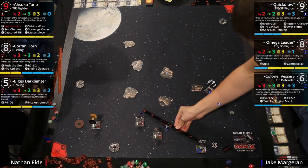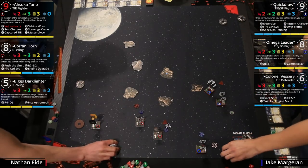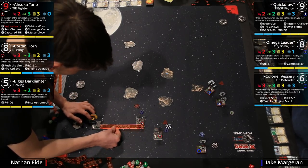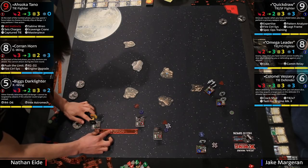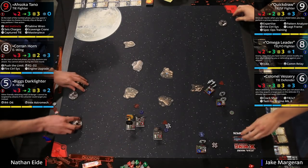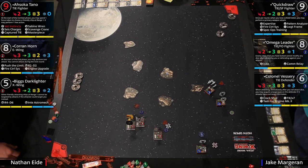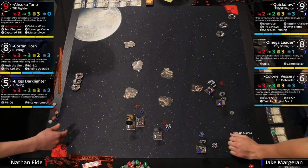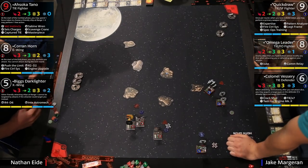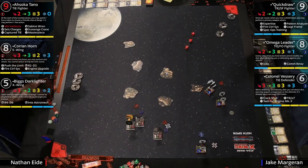Alright, we're getting right into this. The TIEs are positioned up top — they've got a good approach. Ahsoka is way back there, Biggs is moving up to bump, and Corran is right out front. I've seen this out of Nathan a lot — he throws Corran into the mix and soaks up some fire, then runs away and regenerates shields. Based on the position it looks like Quick Draw is going to have to shoot at Biggs, and Vesery and maybe Omega both have to shoot at Corran, which is exactly what Nathan wants.